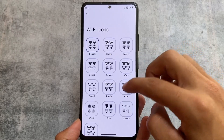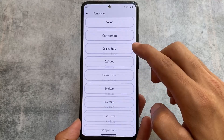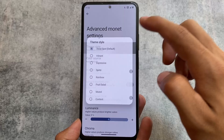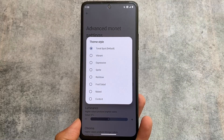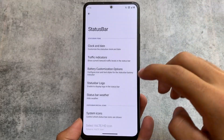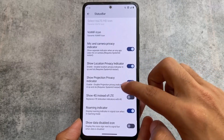The theming options are also the same — Wi-Fi and signal options, font options you can customize, and advanced monitor options with some theming features that are available in every other custom ROM. It's very easy to build a custom ROM by simply cherry-picking features from one ROM to another, and that's essentially what's happening here.